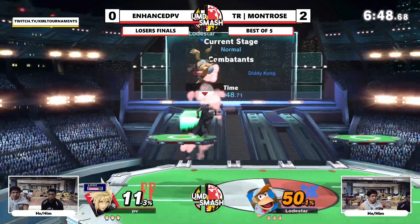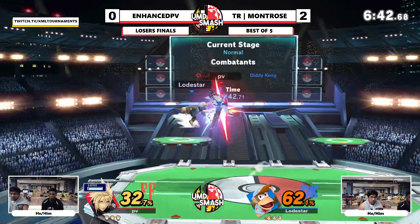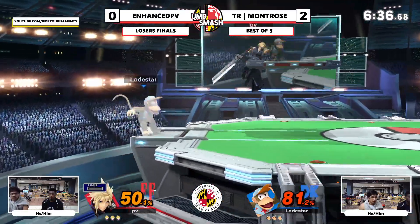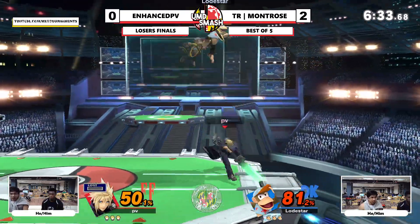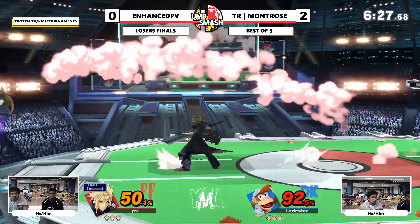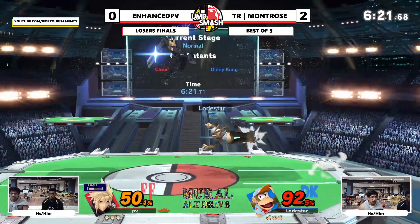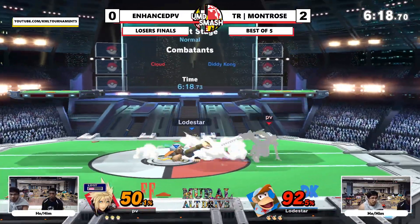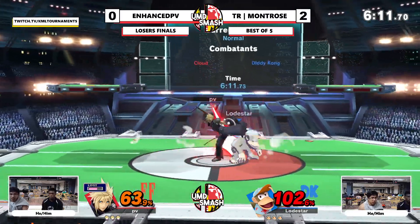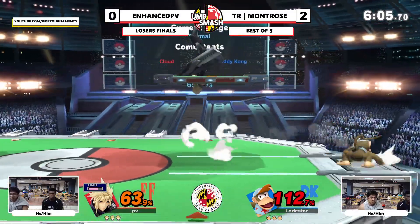I think Montrose is playing well — I haven't seen him really get hit with much banana shenanigans from Enhanced. Not really letting him get anything for free. Charging limit — I wonder if Enhanced is going to take a slower approach. Enhanced has a strong lead. Diddy struggles to kill, but against Cloud it's just an edge guard. Enhanced is such a good Cloud that he really shouldn't die at 60, but when it comes to like 90, 80, he can get those early stocks.